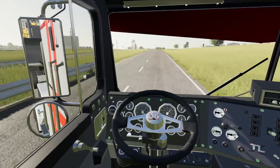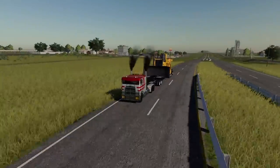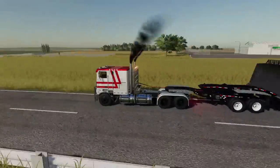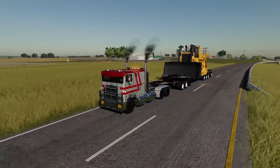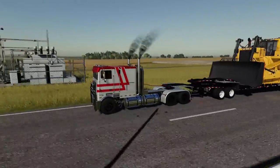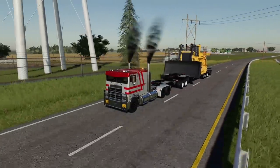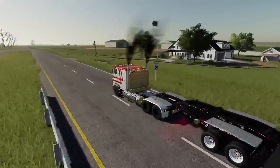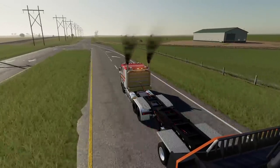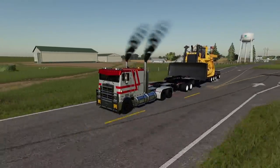We've got it set for 50, she looks good in the mirrors. Hazards on, strobes on, oversized load marked. What we don't have is patrol cars, but you can't always have somebody helping you. Listen to that engine brake — oh that's so sick, that's beautiful. We're rolling coal with the engine brake running — this is the most American thing we might have done in Farm Sim in a while. There's the house we delivered to the other day. We're heading to Helvita — there's a huge construction project, a subdivision being built in the city, and that's where we're going.